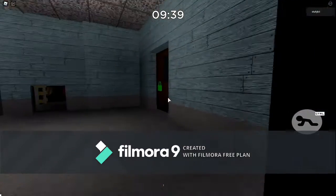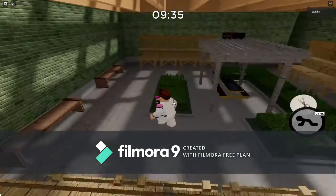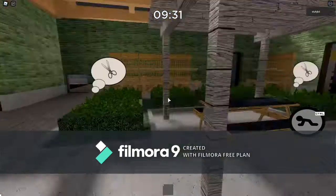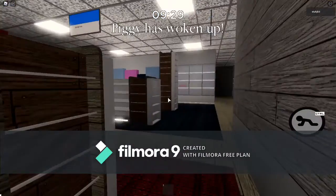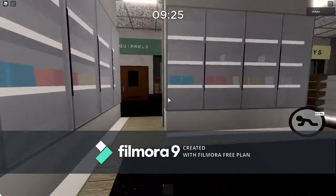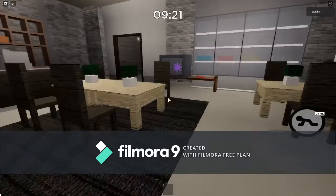The green key is right here. Then you look for the orange key — oh, there it is right there. Then you go to your orange key room — wait, I forgot it's here. Then you get the red key.